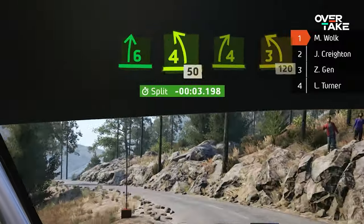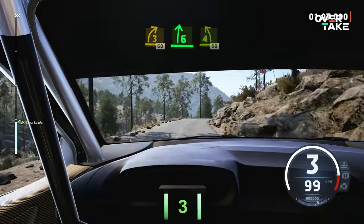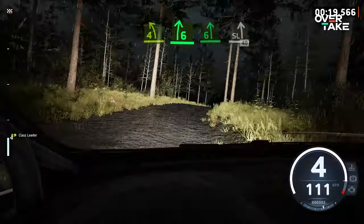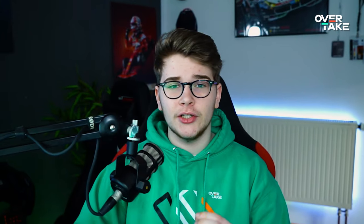For this, the turns are generally numbered from 1 to 6, from slowest to fastest. Hairpins and flat-out corners extend this range. As a rule of thumb, the corner numbers roughly correspond to the gear you take them in. Modern Rally 1 cars only have 5 gears though, so this often does not line up perfectly. Still, it serves as a good baseline. Additionally, tight turns have a few more distinctions.